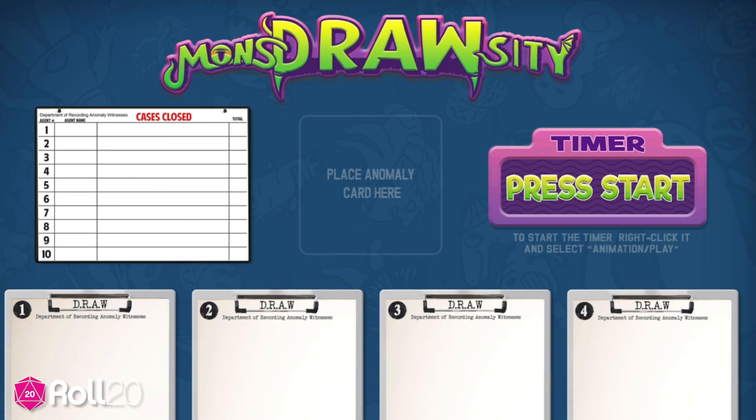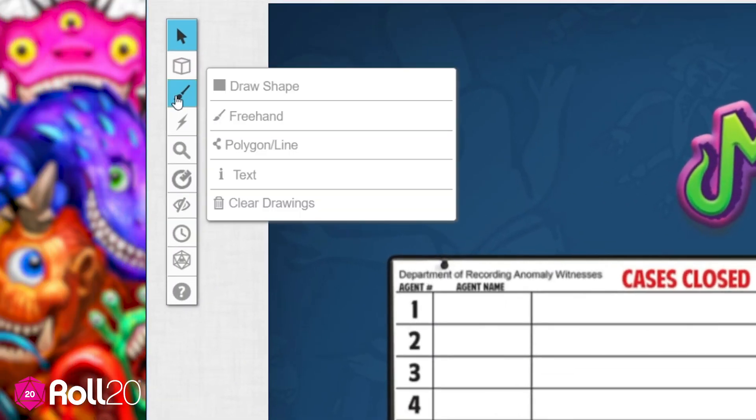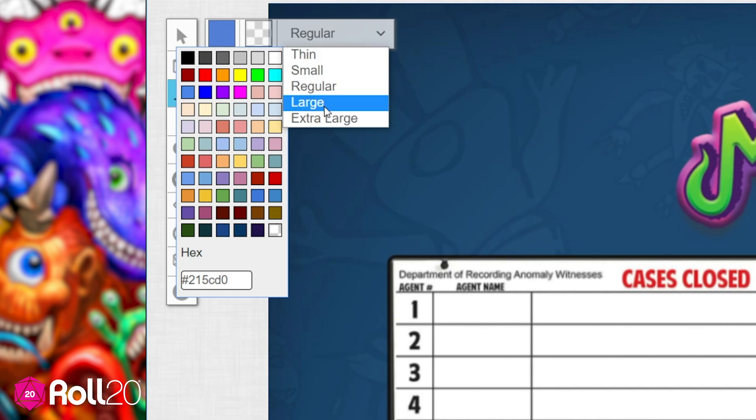This game will have you predominantly utilizing the drawing tools. In particular, the freehand drawing brush, located in the upper left corner of your screen. You can control the color and size of your brush from this menu, so you can add some variety to your drawings.